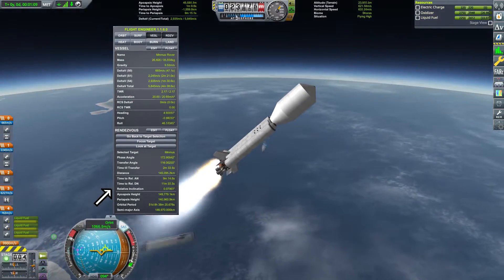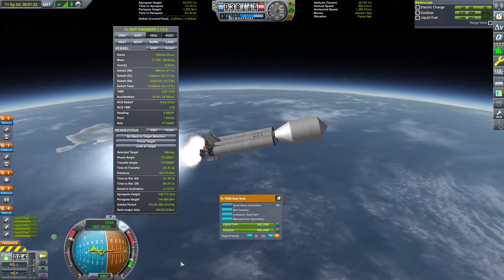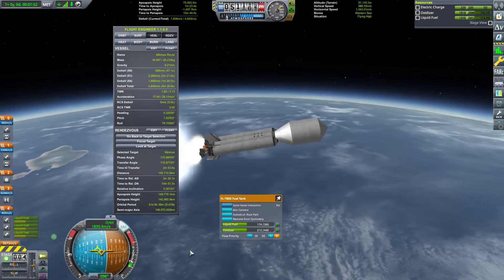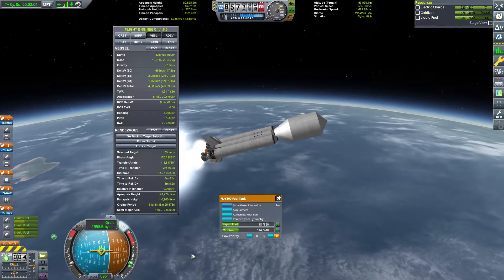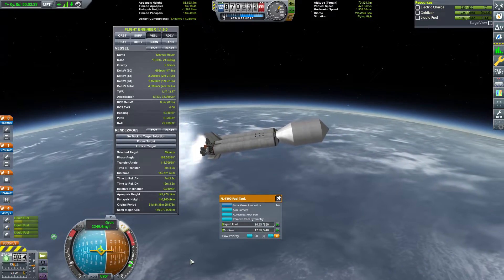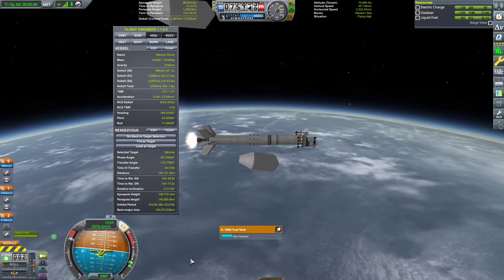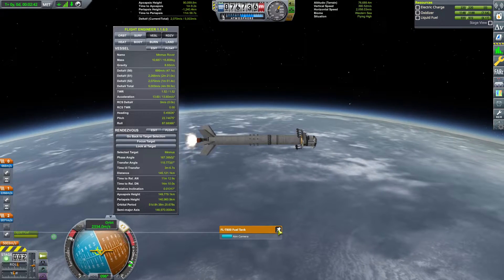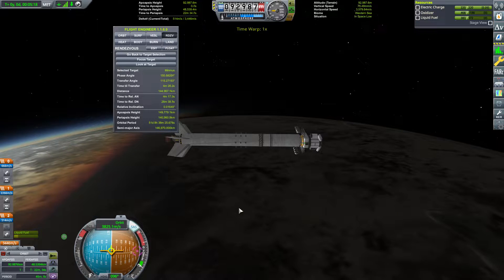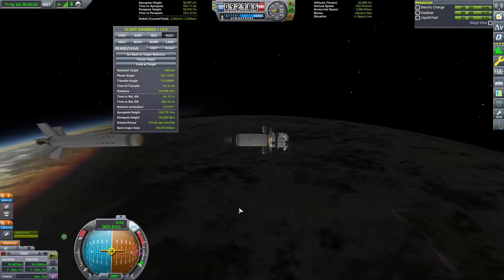Inside there we've got a single Rove-Mate probe and a single command seat. We're going to land the rover first, then land Bob Kerman on there, and he's going to drive the rover around using Bon Voyage to get around Minmus and visit as many biomes as we can. The rover has a full science suite on board. The rover wheels are spaced out a little bit using cubic octagonal struts to give a wider wheelbase to help compensate for that instability Minmus causes in rovers.